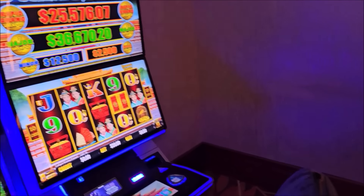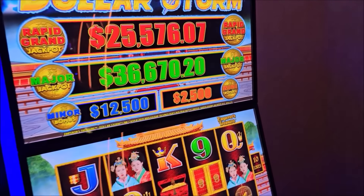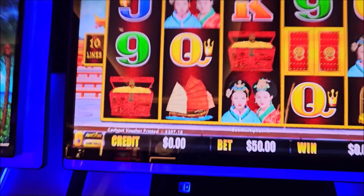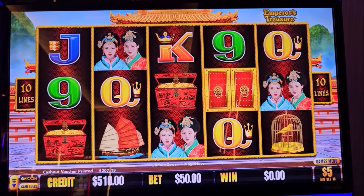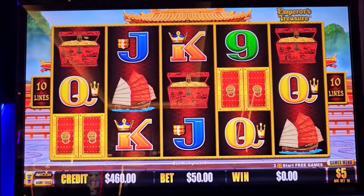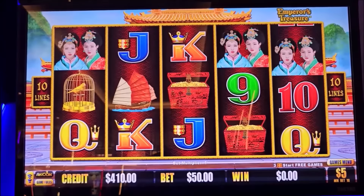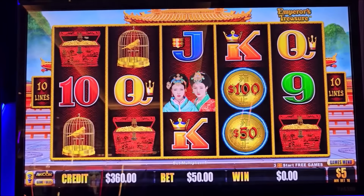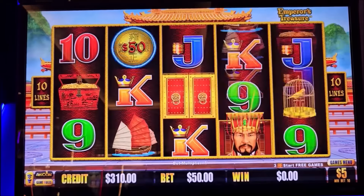I'm gonna try this one — this one has the highest major, maybe I will get lucky. Okay my dears, let's go, 50-dards. We have 12,500 for minor, 25,000 for mini, 36,000 for major — more than grand.